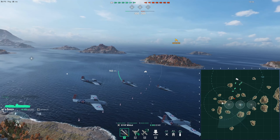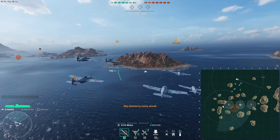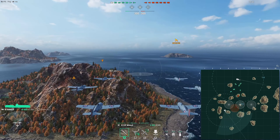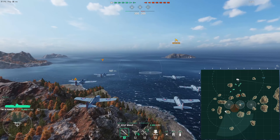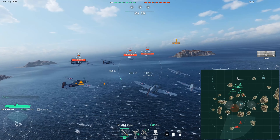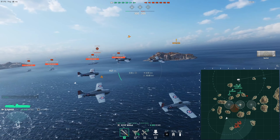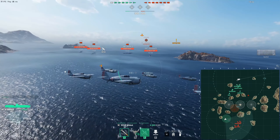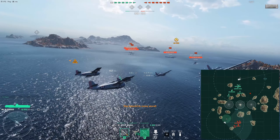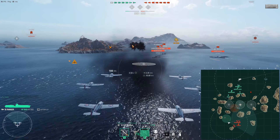What I like to use the squadrons for instead is to spot the enemy or try to drop them down on top of the enemy destroyers, therefore letting friendlies know what the enemy is up to. When we fly up from behind the island, we actually find the majority of the enemy flotilla — 3 battleships and the enemy carrier.